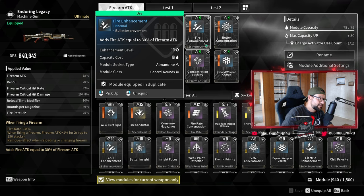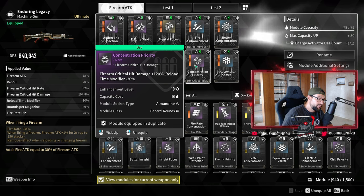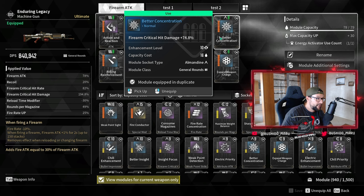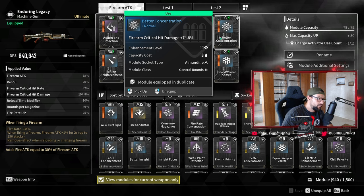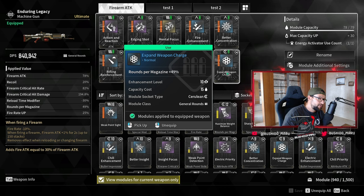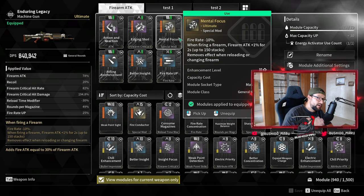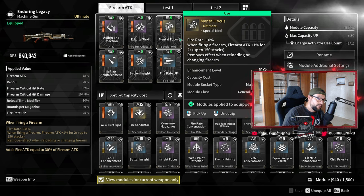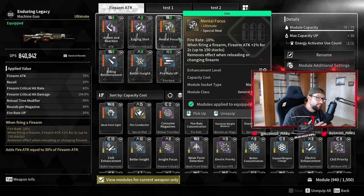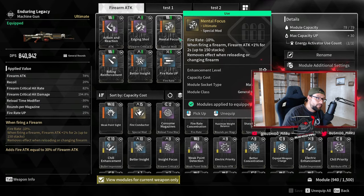Firearm Critical Hit Damage at 120 — we lose a little bit of reload speed, which isn't ideal, but it is what it is. Firearm Critical Hit Damage at almost 75 — great. And Expand Magazine gets our magazine up to 171 bullets, which is perfect because in order to get the full stack you need 150 bullets. After 150 bullets shot you are at the full stack, and the last 20 bullets you're going to do massive damage. This is really, really important.